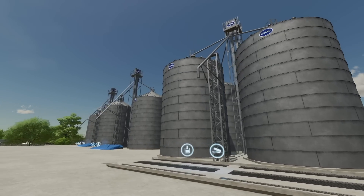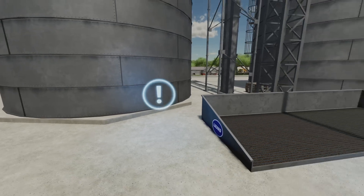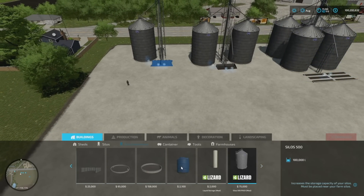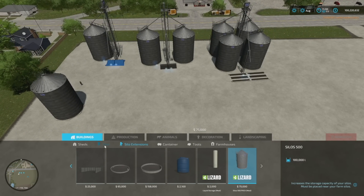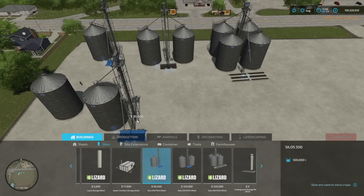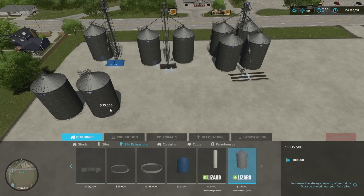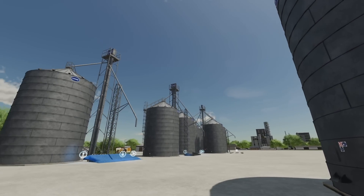A few days ago we got the Bin 500 Pack, and now that modder has rebranded them as Lizard so they work on consoles too. We have three different grain silos and an extension. The extension provides 100,000 liters of additional storage. The silos come in 500,000 liters, 1 million liters, and 2 million liters.